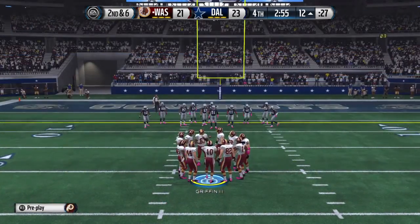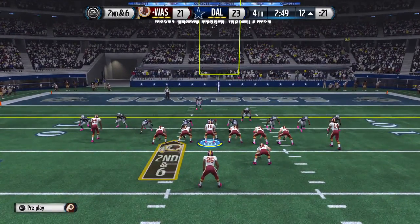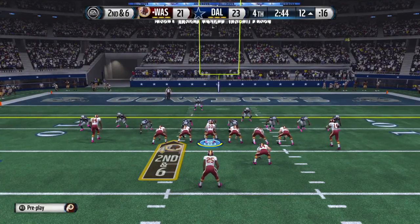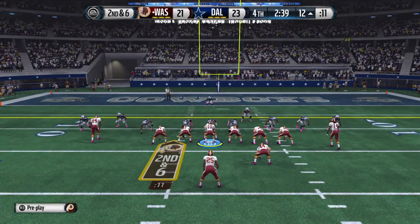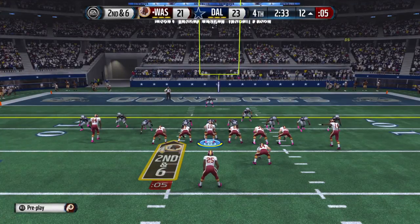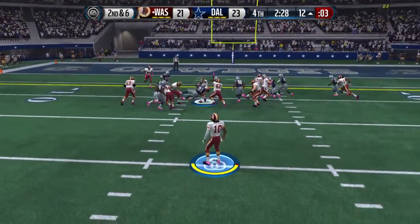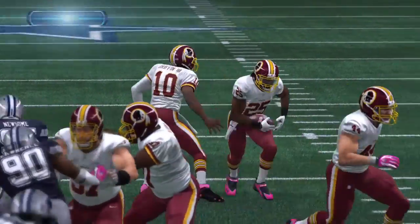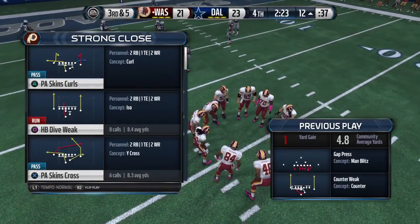Second down coming up. This long drive continues. Second and six — Bolden's got it now, counter run play. He's stacked up at that point. When you get inside the other team's red zone, inside the 20-yard line, and you're down some points, you're thinking touchdown in these situations.